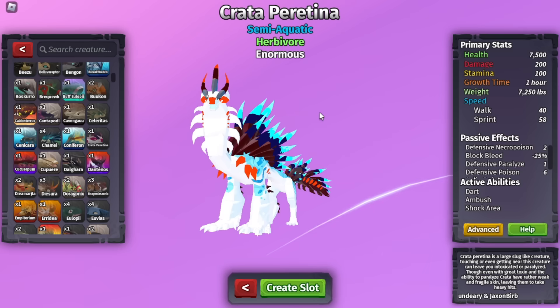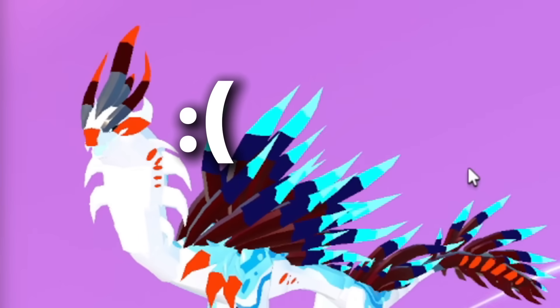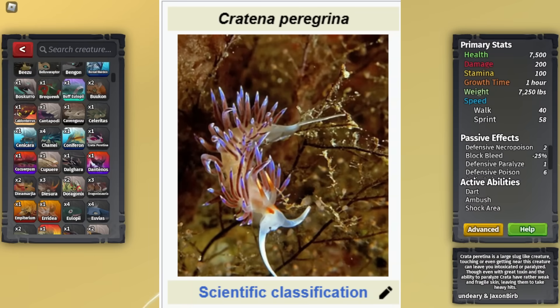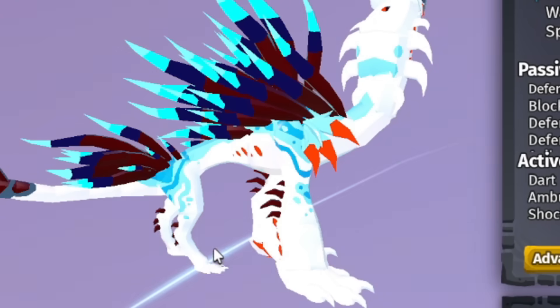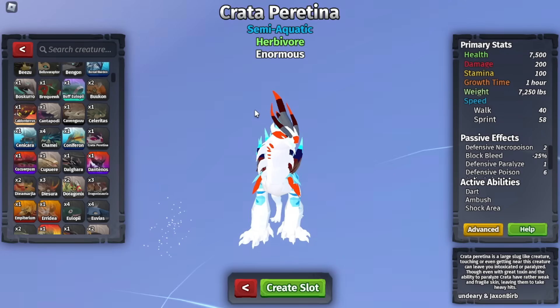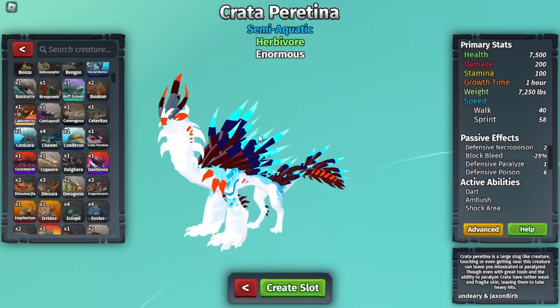Now, Craterperitina. This thing has a pretty weird name and it looks pretty weird, but there is actually an animal — a slug — called Craterna peregrina, and this is basically the Craterperitina. This one just has legs, and I think its legs are really ugly. I didn't know this was based off of one real animal.